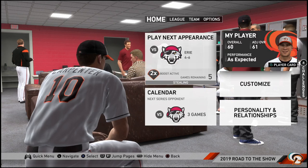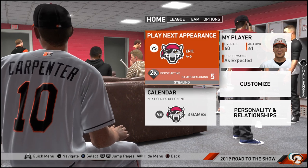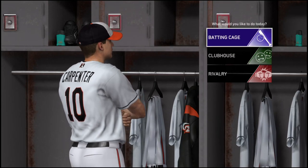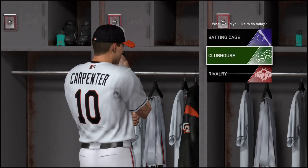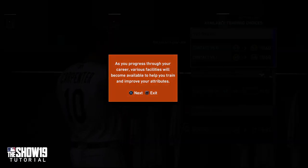So off we go. Let's see how we go. I haven't done batting cage yet. I don't think anyone in the club likes me at the moment. Let's try batting cage. There's a batting cage, bull pen, training facility, and a practice field.